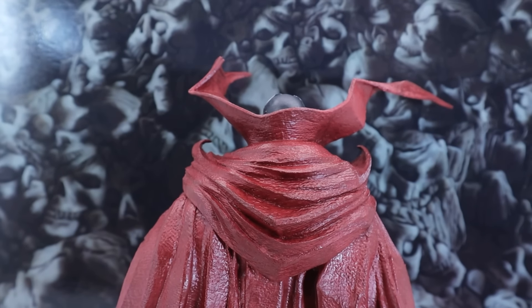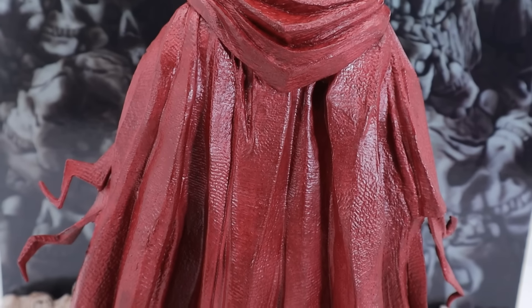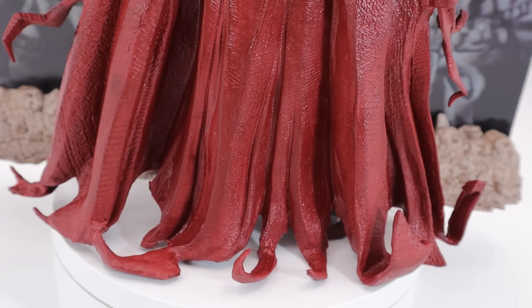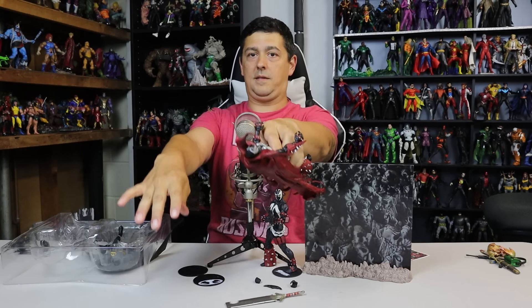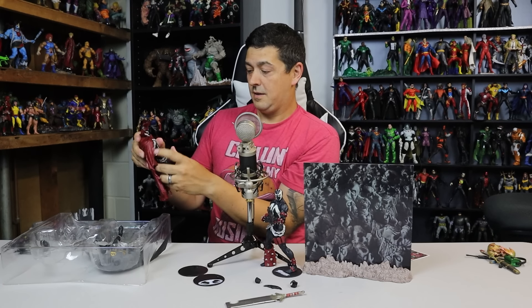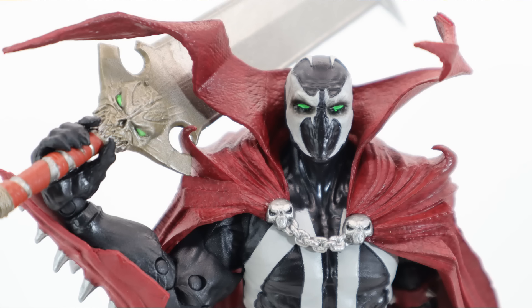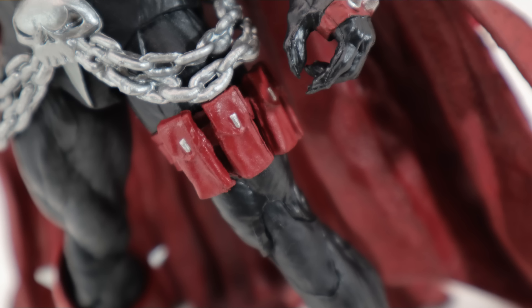My ankle is like completely twisted but this is great. The cape obviously hampers Spawn's shoulder mobility incredibly — not just a little bit. You can't raise his arms at all — it's like Frankenstein. That is it. So poseability is definitely hampered by the cape, but all the details are there and they look great. This is a great looking Spawn.